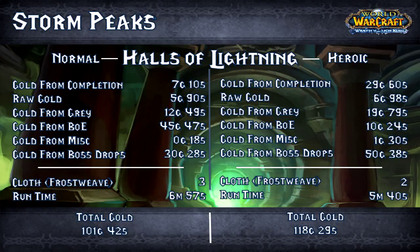Halls of Lightning heroic: gold from completion 29 gold 60 silver, raw gold 6 gold 98 silver, gold from greys 19 gold 79 silver. The gods of green drops were not with me on the heroic run — gold from BoEs 10 gold 24 silver, gold from miscellaneous 1 gold 30 silver, gold from boss drops 50 gold 38 silver. Cloth: just 2 pieces. Runtime: 5 minutes 40 seconds.